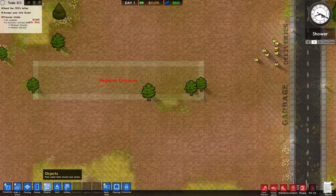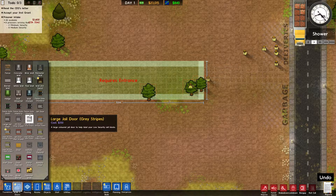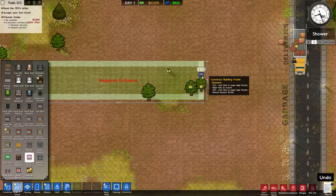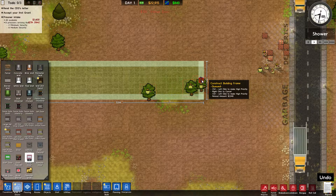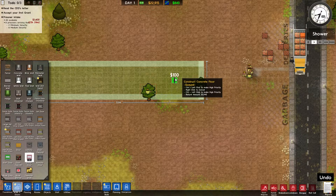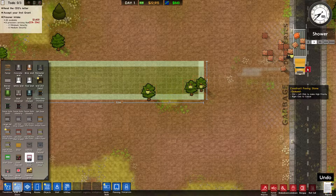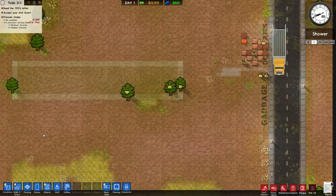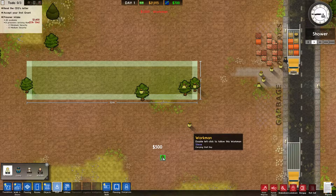Let's go to walls and doors and get a visitor door — everybody can go through this door except prisoners. We'll put two of them in. If you want to rotate objects, just hit the R key. I'm also going to hire a few more workers to speed things up — going to staff, workers, and adding two more. I want 12 workers; they're 500 bucks each and I still have 20,000.